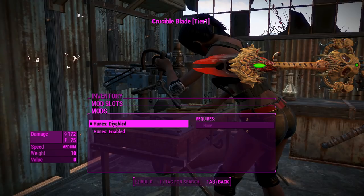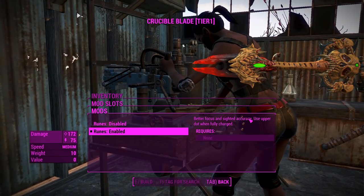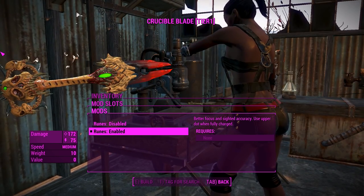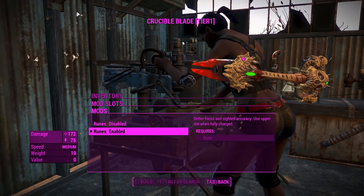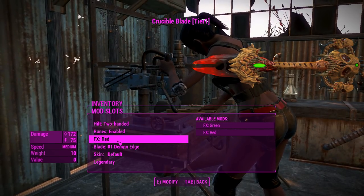You can enable runes, and what that does is give you better focus and sighted accuracy — use upper dot one fully charged. That sounds like a laser rifle charging sniper bar, but I like better sighted accuracy when using a sword, so I'm definitely going to keep the runes enabled.